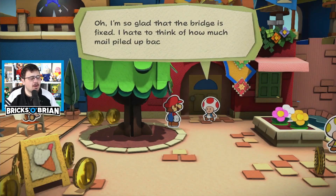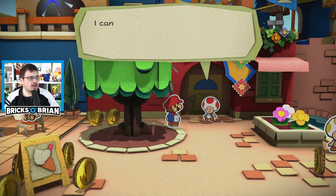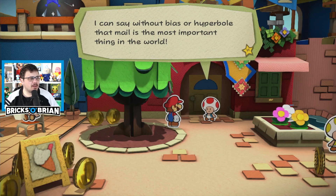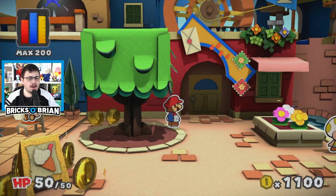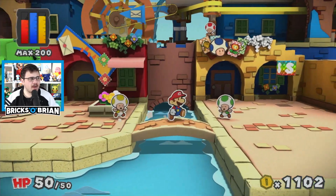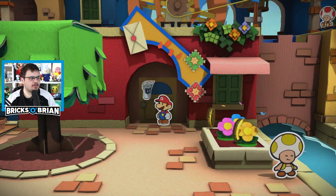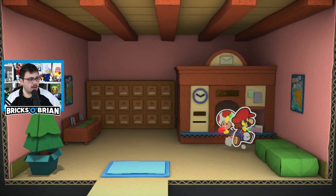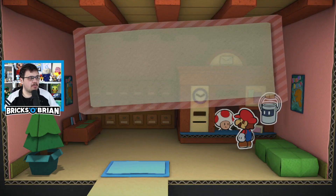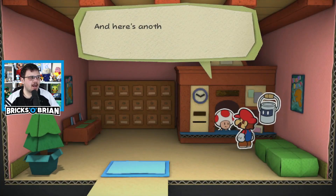So glad that the bridge is fixed. I can say without bias or hyperbole that mail is the most important thing in the world. Well, I think you are biased because you're the mailman. Looks like the post office took a little damage — see the sign? It's crooked. That's probably a story thing I gotta do. Any mail for me? Great timing — you got new mail. Yo, Mario, Action Toad here — with the fire flower action command. Good, thank you.